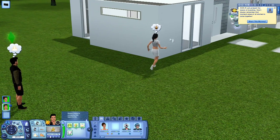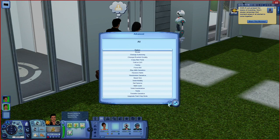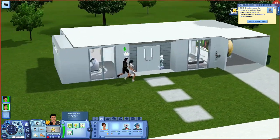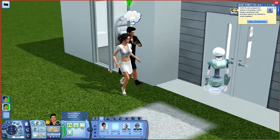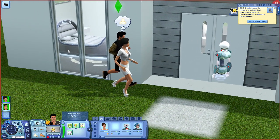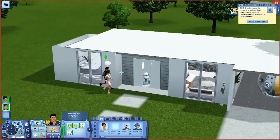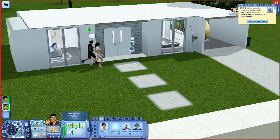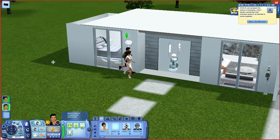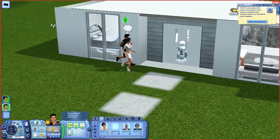So you basically have a full working cyborg plumbot. The only problem is the way they walk - they walk really weird. You can potentially fix that by editing her back into the create-a-robot menu, but I don't remember exactly how to do that. You can also make her a hovercraft. You can make them whatever gender, and I think whatever age too. I hope you guys enjoy this!